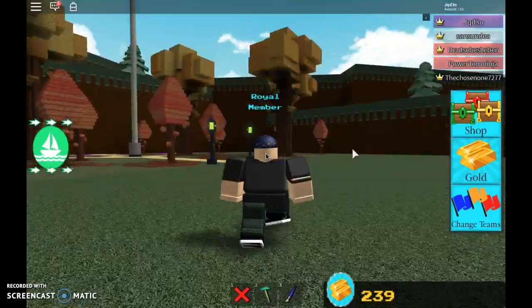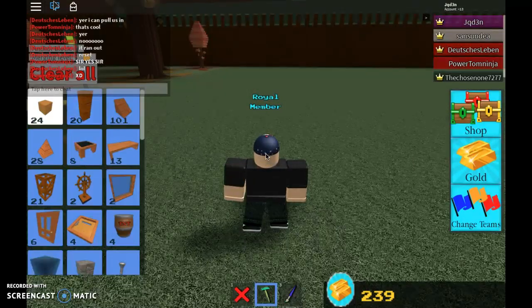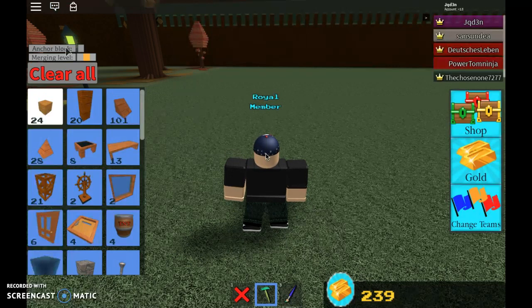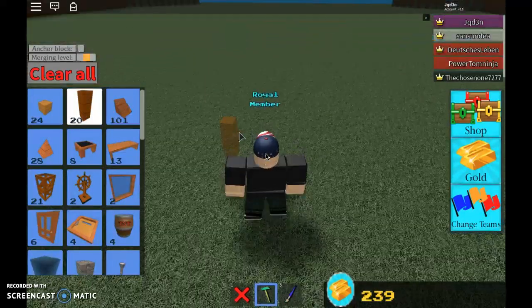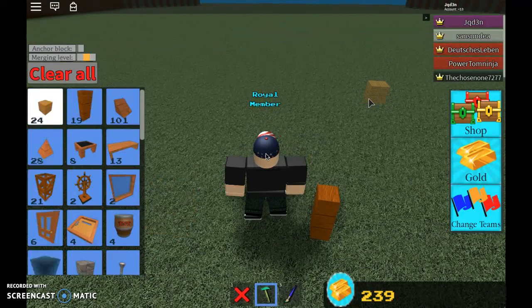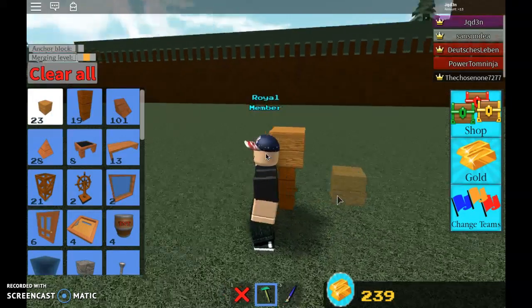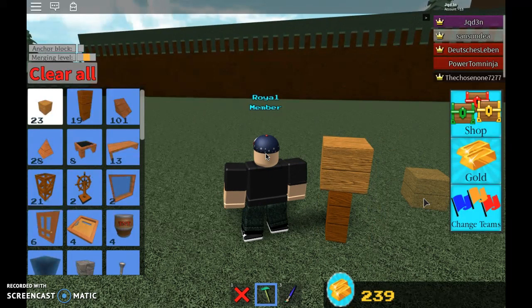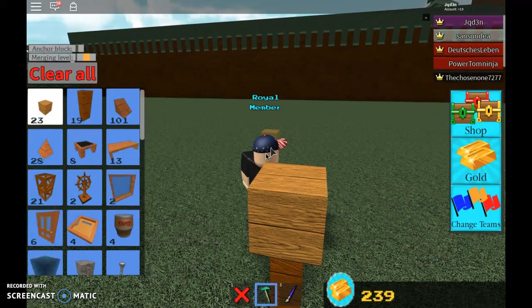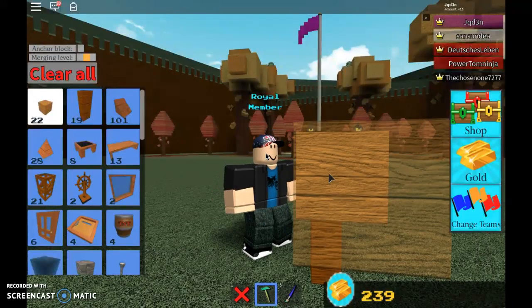Let's get into it. First, you're gonna have to check if your anchor block is off — you need it off so you don't have to launch your boat. Then you put a pole down there and place a block. Any pole or any block works, but I prefer wood because it's the lightest.